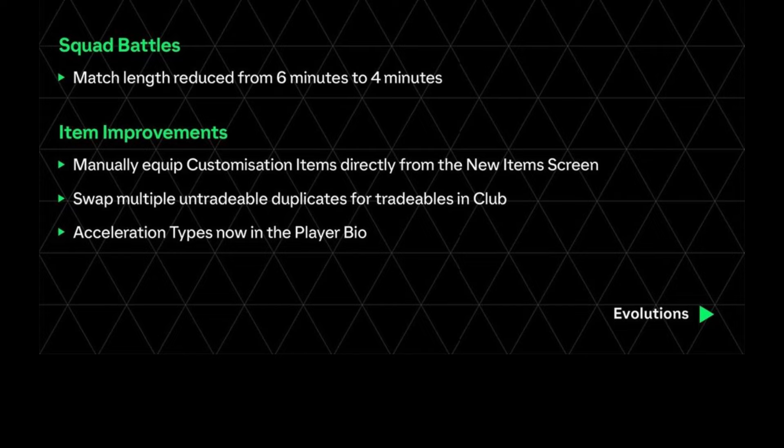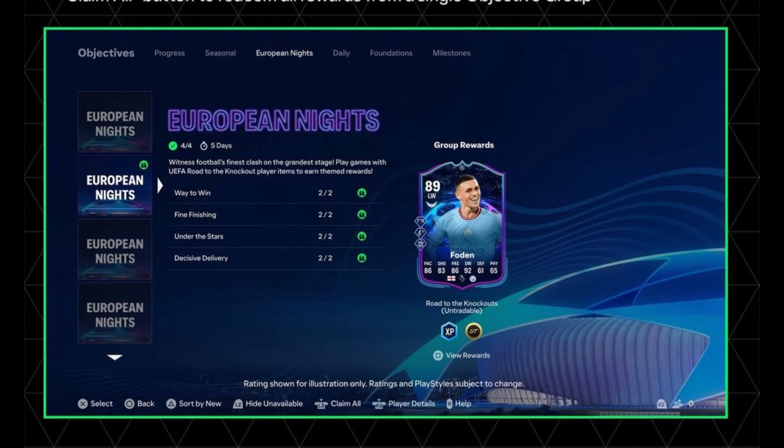Acceleration types are now shown in the player bio, indicating whether a player is lengthy, controlled, or explosive. Objective groups are now organized across multiple tabs to find, play, and manage progress more easily, and they will have themed backgrounds for promos.